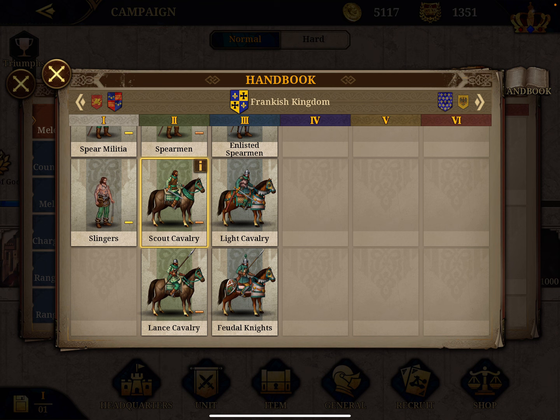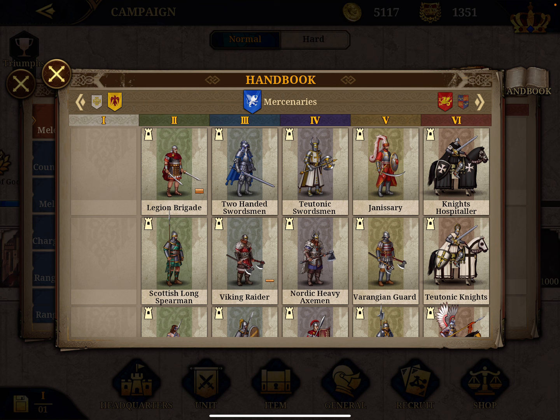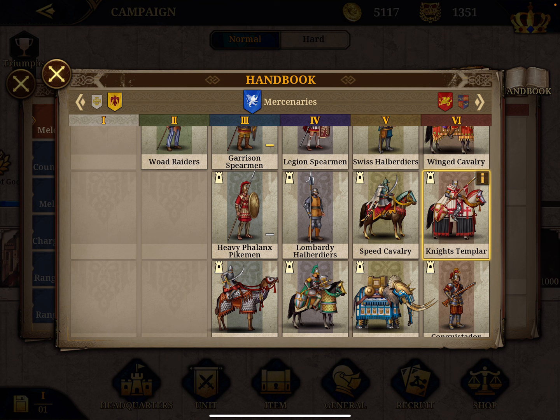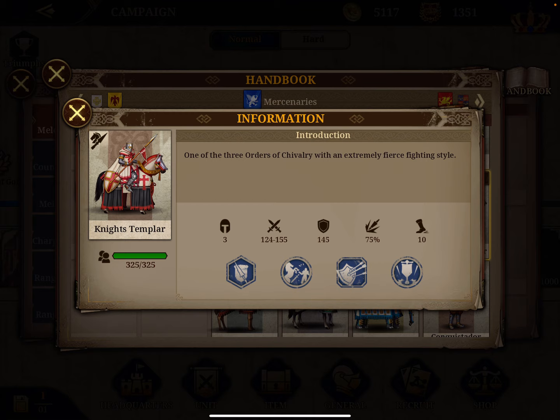Moving to the charge cavalry. Starting from the mercenaries, at number one — this is the best unit in the game. I already told you in a general review that Richard I is the best general in the game, despite some other viewers disagreeing. He is the best by far, and Richard carries Knights Templar.